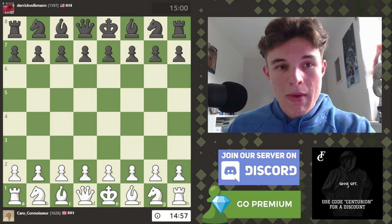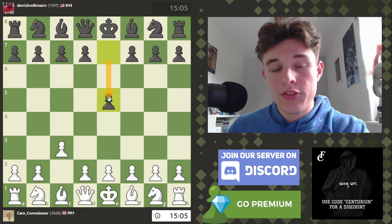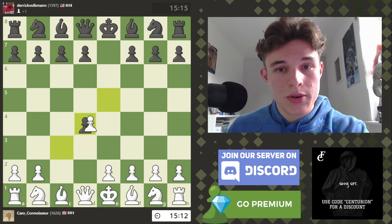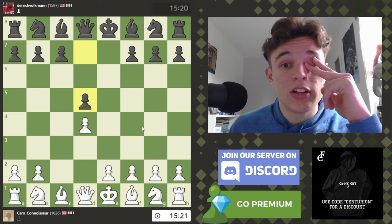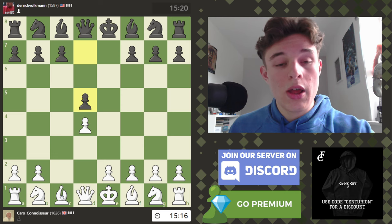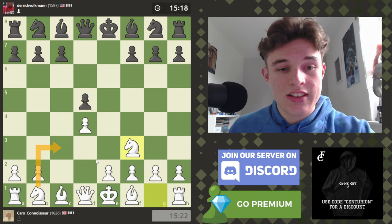We have an American opponent by the name of Derek Volkman. So of course we're going to be starting with c3. If my opponent goes e5, which he does, then we're going to be getting a reverse Caro-Kann essentially. And this kind of transposes into some Queen's Gambit Declined positions, which I have talked over a bit in previous videos. So I'm just going to get my knights out to squares like c3 and f3.